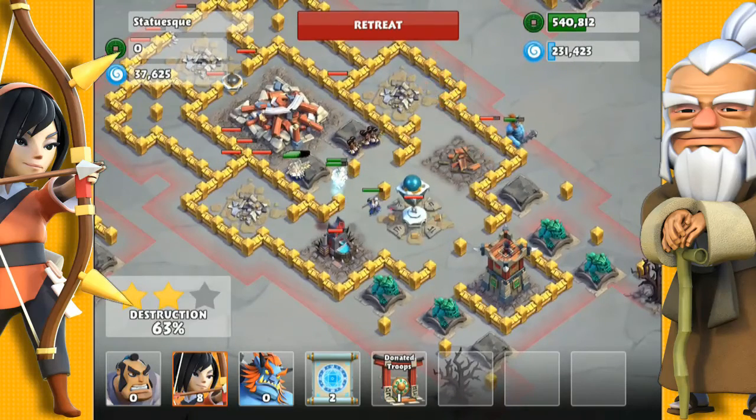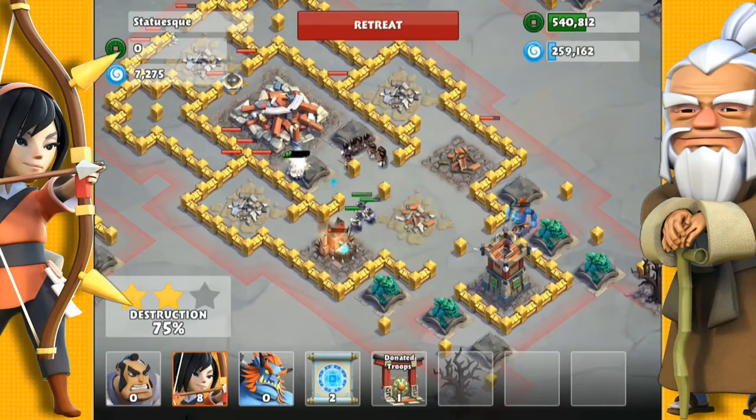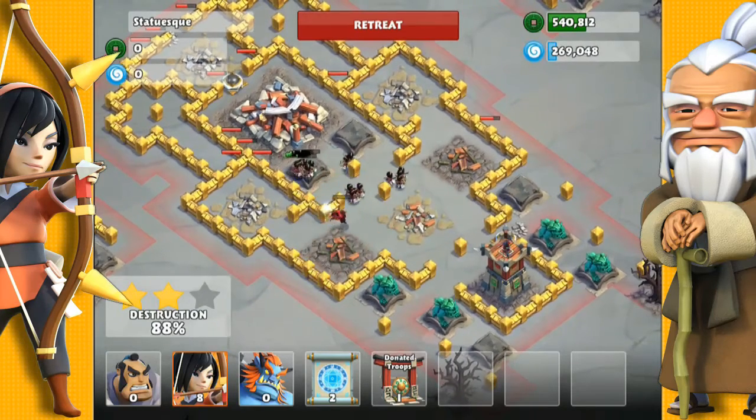Once that essence well went down, the Oni Troll made its way into the archer tower's path, so that's now distracted. It's given my archers and samurai enough time to get to the archer tower and take it down.